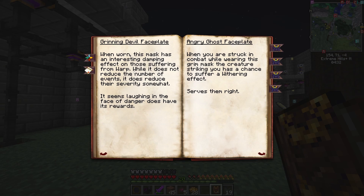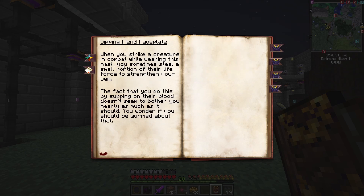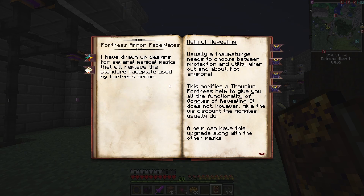Grinning devil — dampening the effect of those suffering from warp. That's good. Struck in combat, has a chance of suffering a withering effect, so it withers them back. And sipping fiend — sometimes you steal a small portion of their life to strengthen your own. So that's a pretty good one.